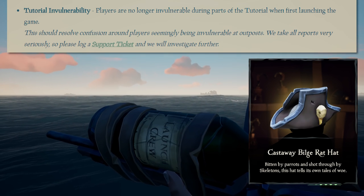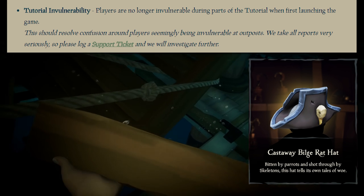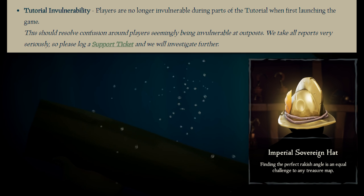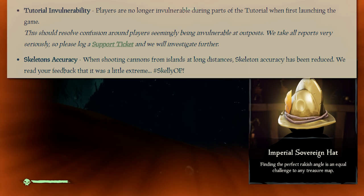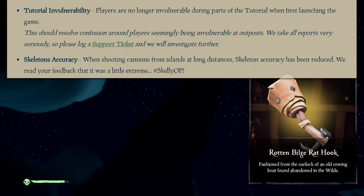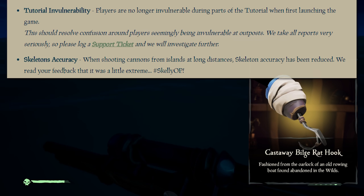Tutorial invulnerability - players are no longer invulnerable during parts of the tutorial when first launching the game. This should resolve confusion around players seemingly being invulnerable at outposts. Skeleton's accuracy - when shooting cannons from islands at long distances, skeleton accuracy has been reduced. They read your feedback that it was a little extreme. Skelly OP.